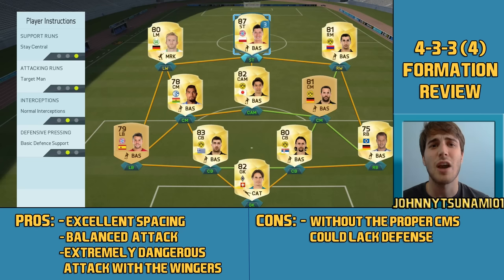If you have a good four-star or five-star weak foot, then it doesn't really matter that much and you can have a right-footed player on the right side. But usually I like a left-footed player on the right side and a right-footed player on the left side. And the last position is the striker — I like to tell them to stay central and be the target man. You want to run your offense around him.